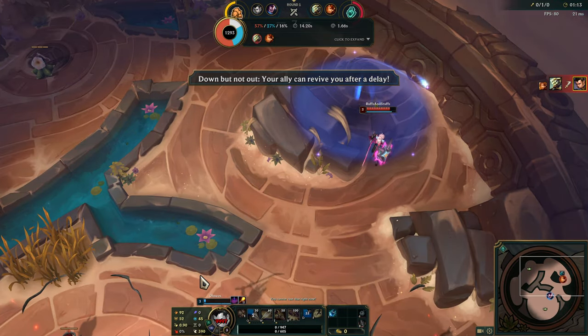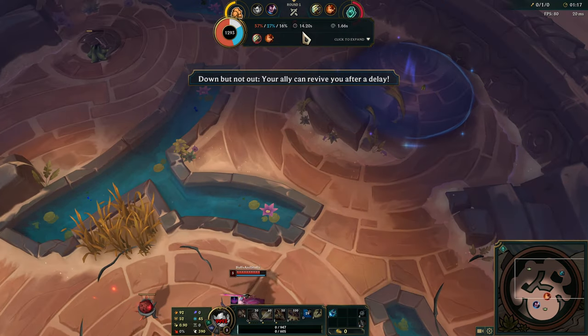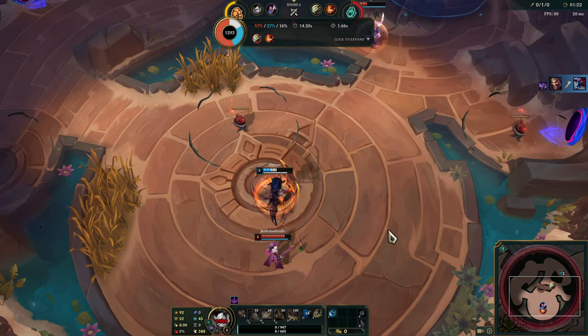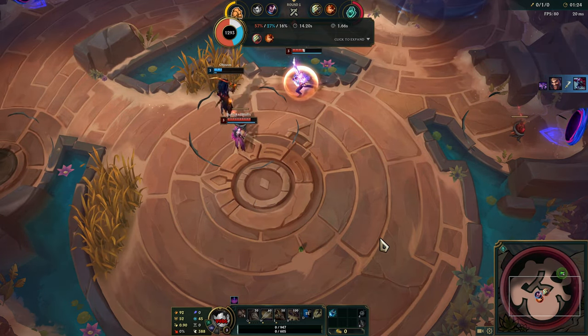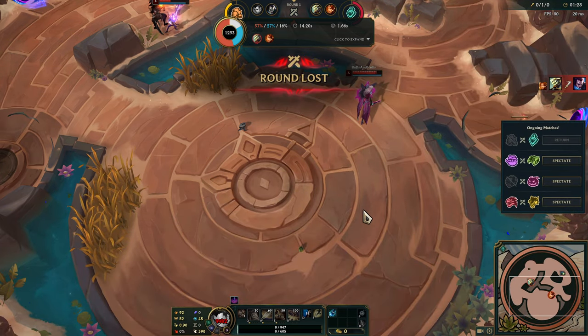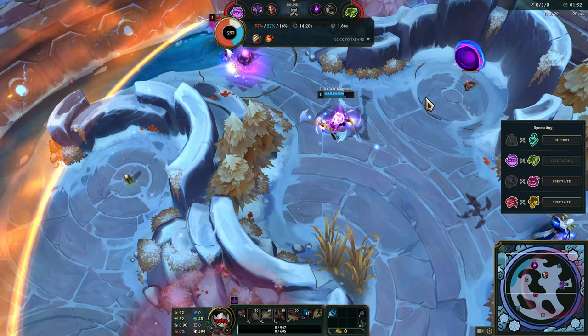Damn, that sucks. Leona's just too OP. It's alright though — my ally didn't do much damage early on, and he was pretty weak with those items. But that's alright, we'll get it. Unlucky. Let's go ahead and spectate another one real quick.